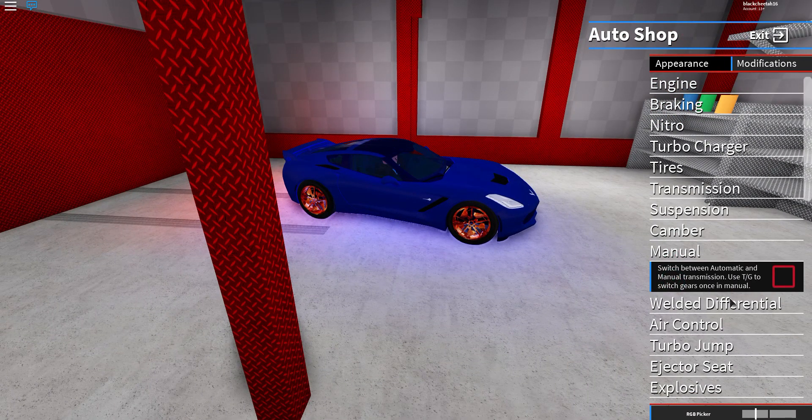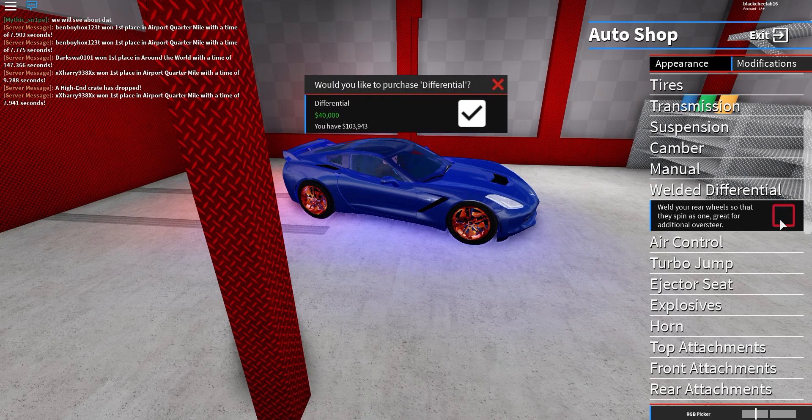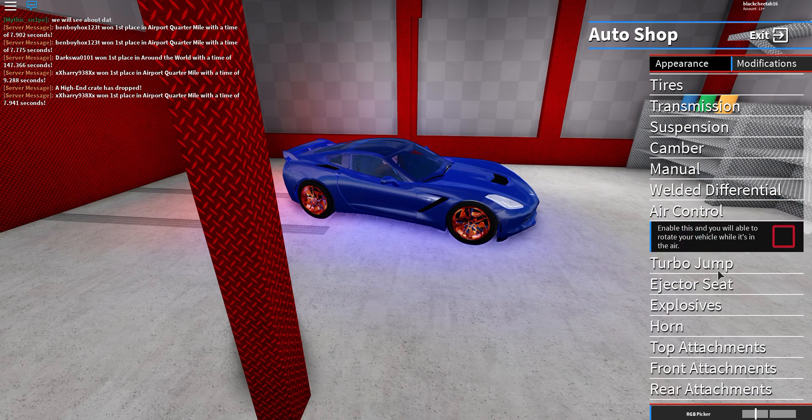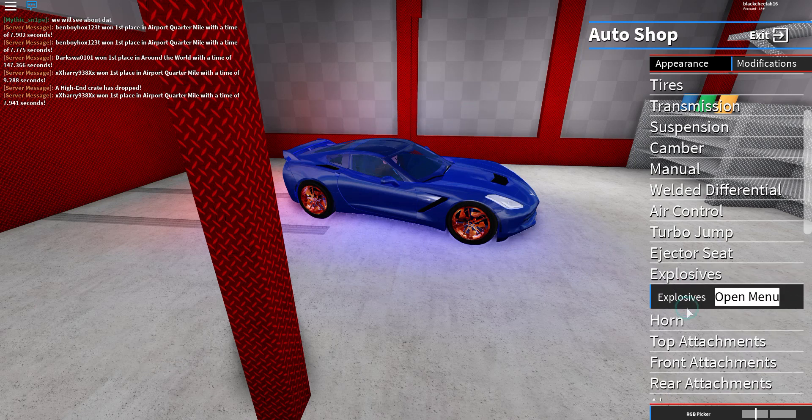I've got manual suspension with camber. Manual makes you switch through different types of gears manually instead of automatically. For differential, I've got the welded differential which makes your wheels spin as one — great for additional traction. That's the best option so I'm saving for it. You can also do ejector seats — pretty cool, but I'm not going to use explosives.